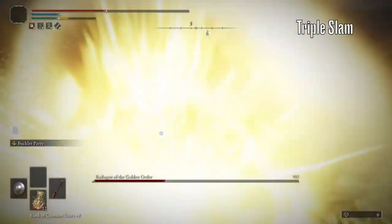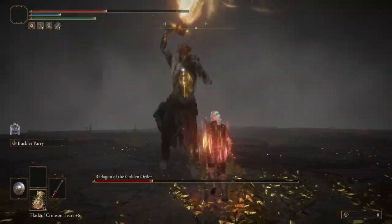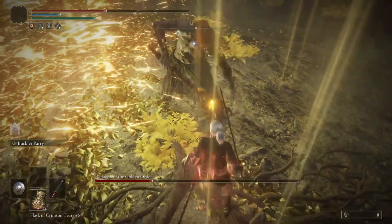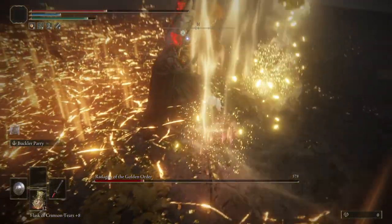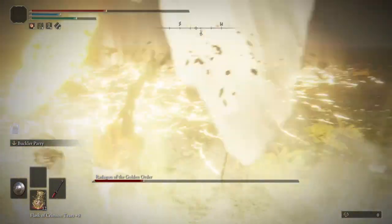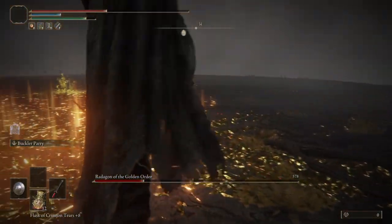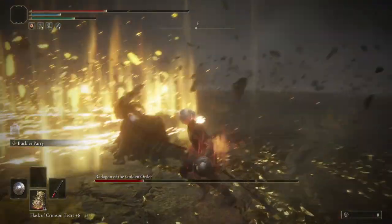Probably the hardest move to dodge in this fight is his scripted triple slam attack — he'll do this at around 30% health. The optimal strategy is to roll forward towards him for the first one, then do a jumping attack soon after to dodge and punish the quicker second attack, then lock off and run around him to misdirect the last slam, then attack during his recovery. You don't want to stay too close, otherwise he'll track you and hit you, so maintain a little distance as you run around him.